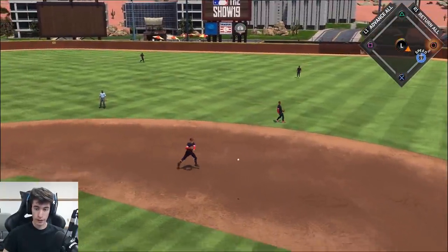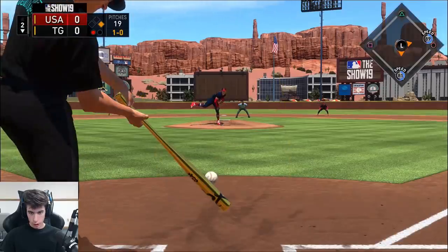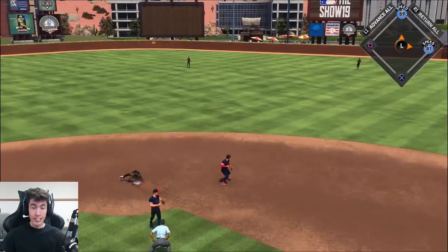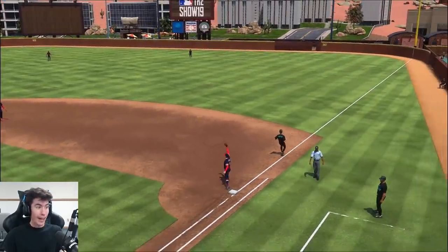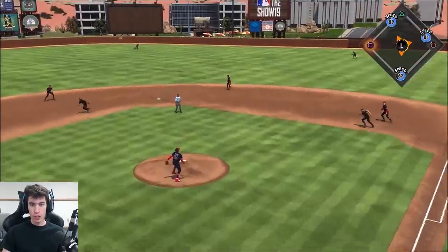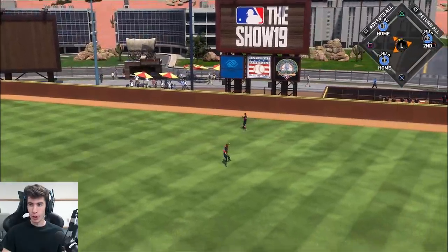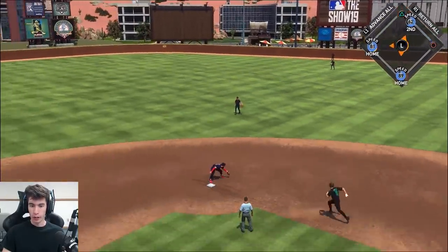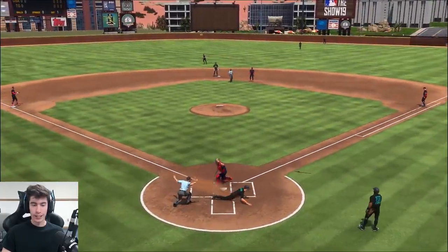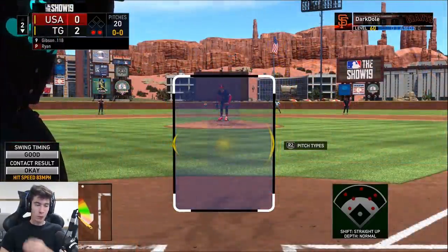He might be safe — yeah, Tony Gwynn in there with an infield single. Hornsby up the middle, no double play — back-to-back lucky plays for us. Cal Ripken Jr. follows it with a hit into the outfield, it's dropping. Cal Ripken Jr. coming through in the clutch, safe at home. Two-run score as we take a two-to-nothing lead with Bob Gibson.